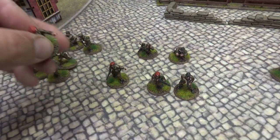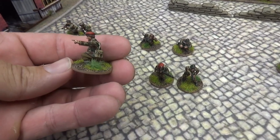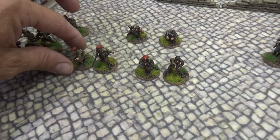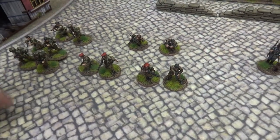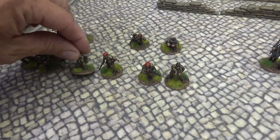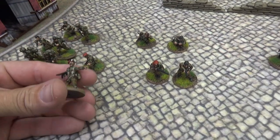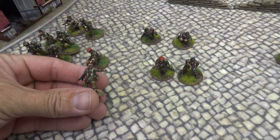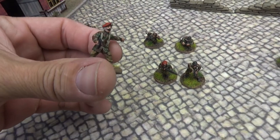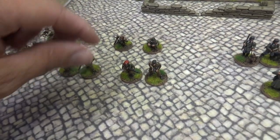Next up we have our officers. We have a lieutenant with a pistol — I did some kit bashing on this one, using an arm from another Warlord Games sprue to get a forward-pointing arm. This sprue in the starter set comes with an arm pointing out to the side. This is the sergeant, armed with an SMG — really cool models.